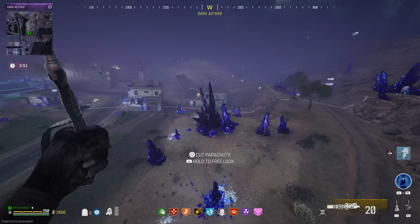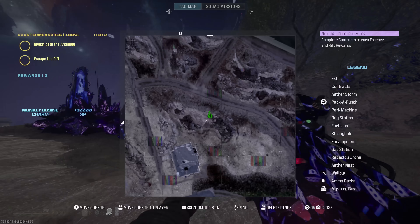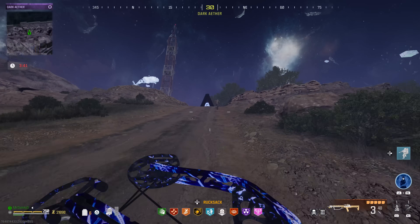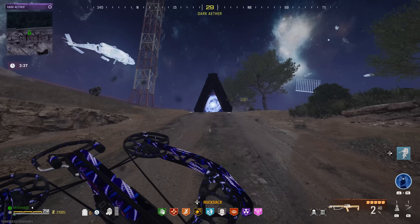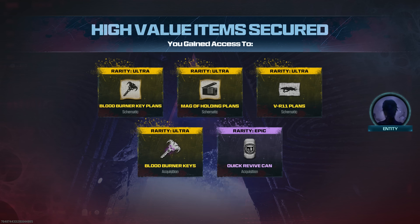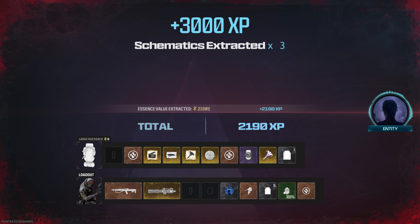Now you've got all that loot but you need to exfil. There's only one exfil point on this map, right over here in this section. Just like the last Dark Aether, there is no delay — you can immediately use it and immediately exfil. Blood Burner Key, mags of holding plans, and the VR11 plans — entirely solo. I really hope you enjoyed. If you did, smash that thumbs up and subscribe for more zombie videos.